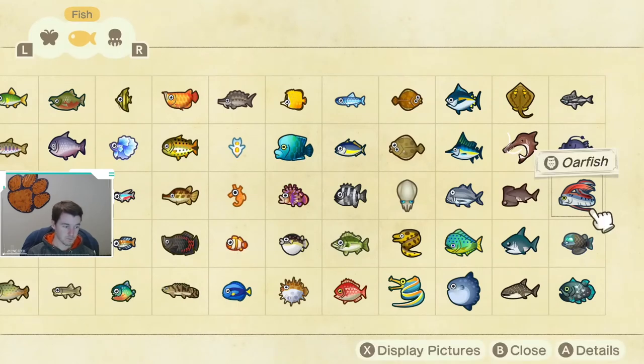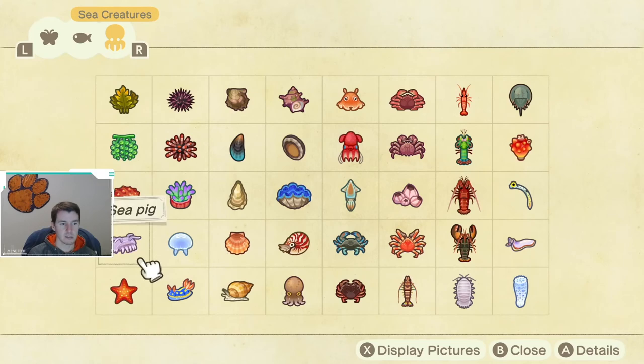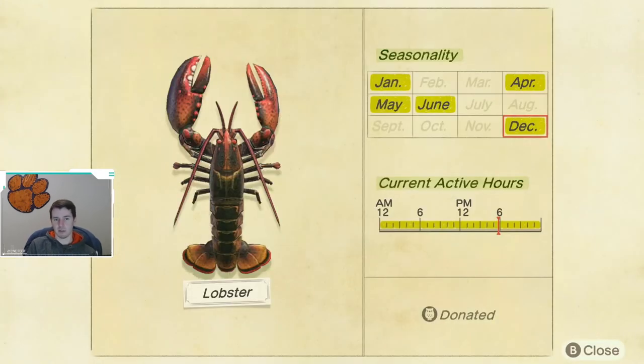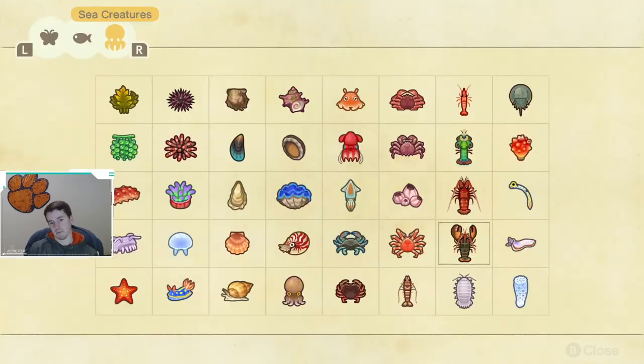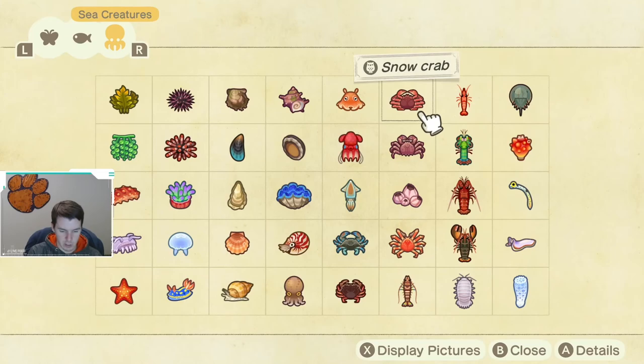The last new critter available in December is the lobster. It's available in December and January, then returns again from April through June. Lobsters are available all day long, and this is the only new sea creature available for the Northern Hemisphere this month.